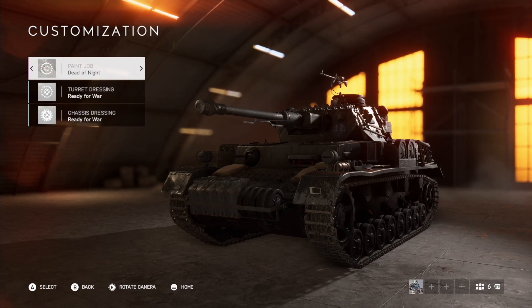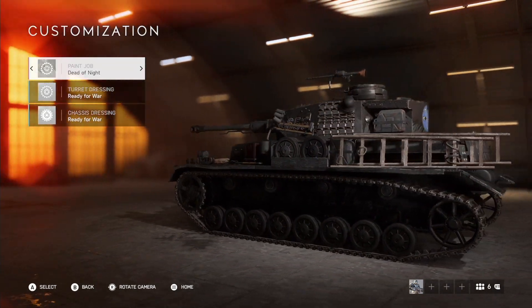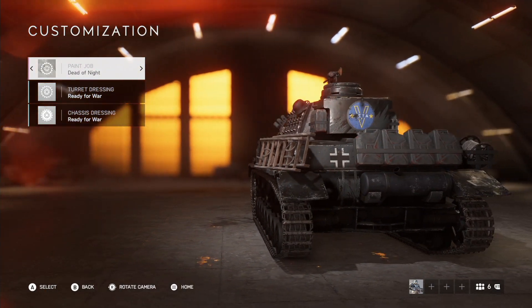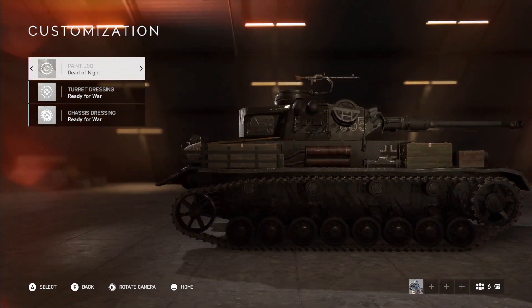The next free item you get when logging in today is an epic tank skin for the Panzer tank called Dead of Night. It makes the tank all black, which is pretty cool and definitely beneficial to people who do not have a skin for this tank yet.